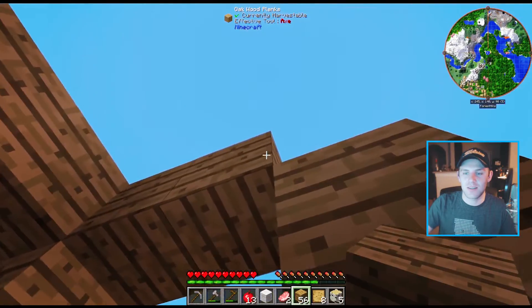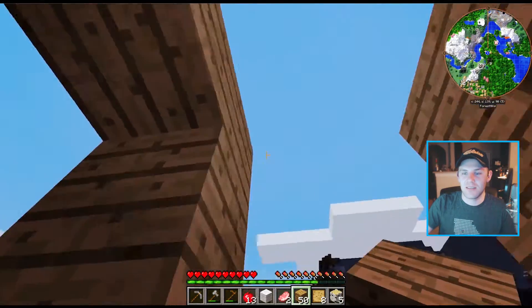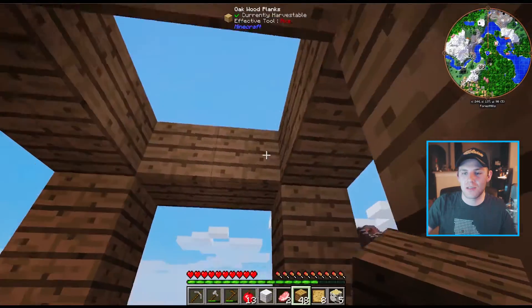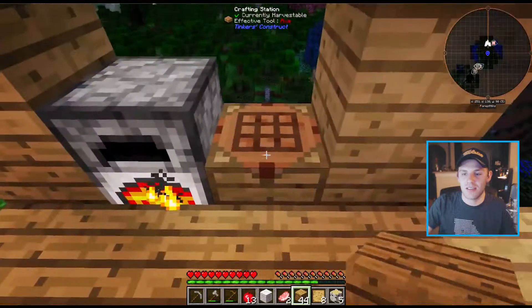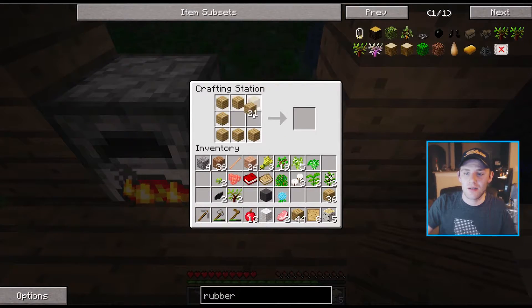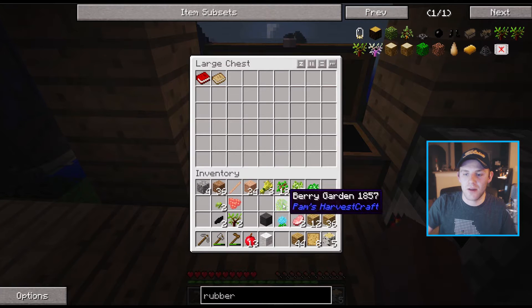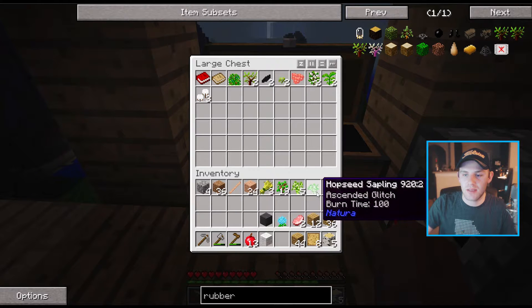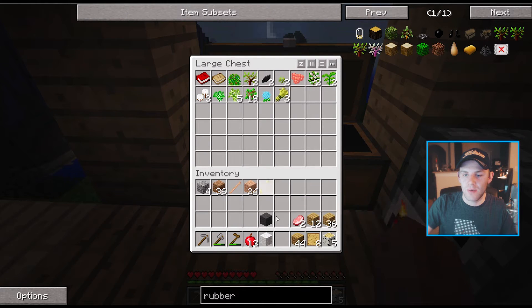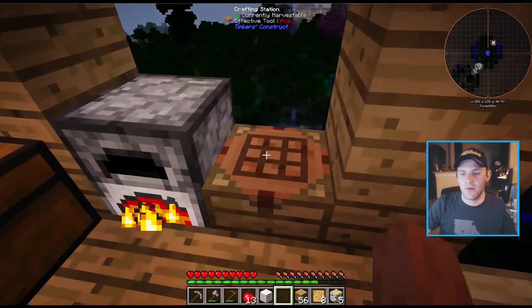Once we get some fence posts, we can add railings so people aren't visiting us and falling off all the time. This will be our Tinker's spot. First things first, I'm going to make two chests — and they are stackable. I'll drop those down right here and throw in my books, the gardens, the rubber, the seeds, saplings, wheat — anything we're not using right now. We want oak wood planks.